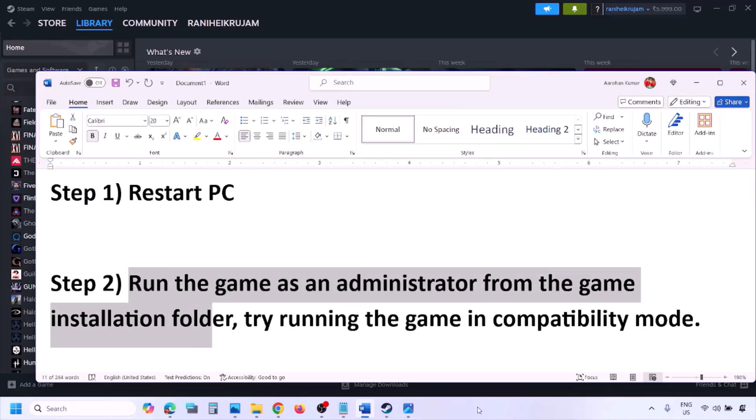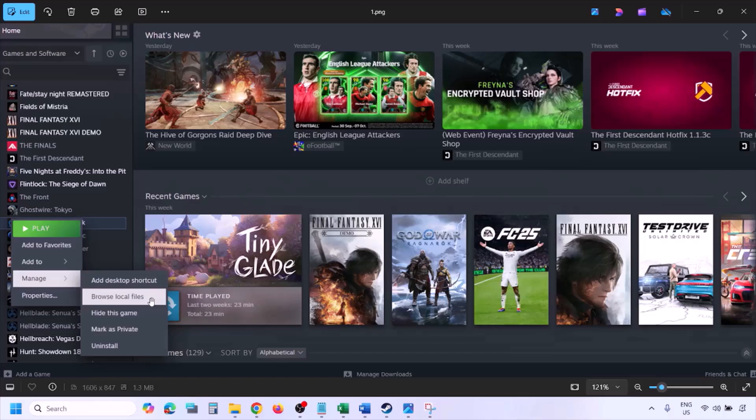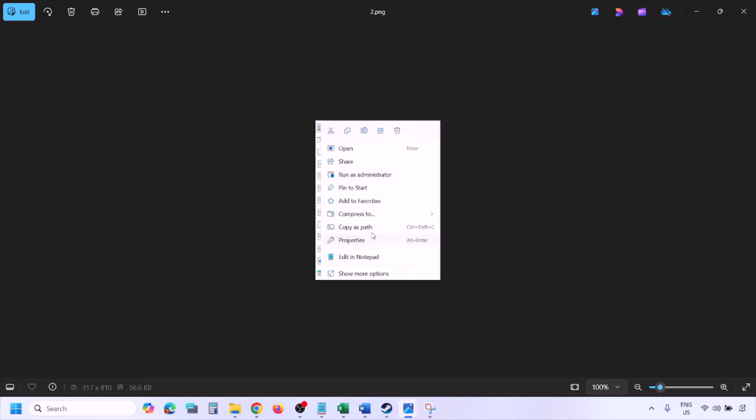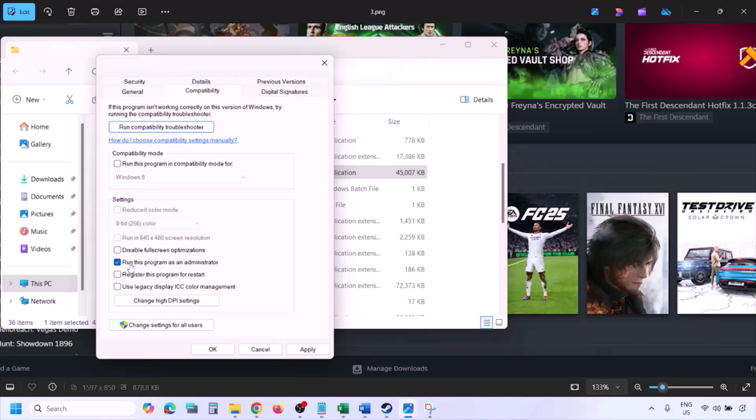To run the game as administrator, go to Steam Library, find the game, right-click and select Manage, then click Browse Local Files. In the game installation folder, right-click the game EXE file, select Properties, go to the Compatibility tab, and check the box that says 'Run this program as an administrator.' Click Apply and OK, then launch the game from the installation folder instead of from Steam.